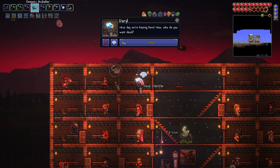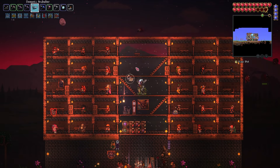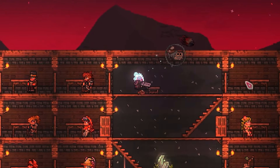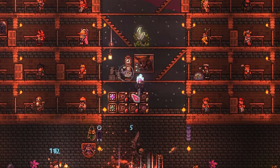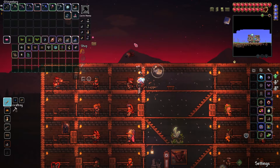We got ourself a bandit - I believe that's who he is. Daryl has shown up because I've expanded my base some more, moved things around. Got some more NPCs and I'm kind of running out of room again already - every time I add more boxes it gets a little worse. But I decorated it a little bit, so it's kind of pretty. He sells a lot of things.